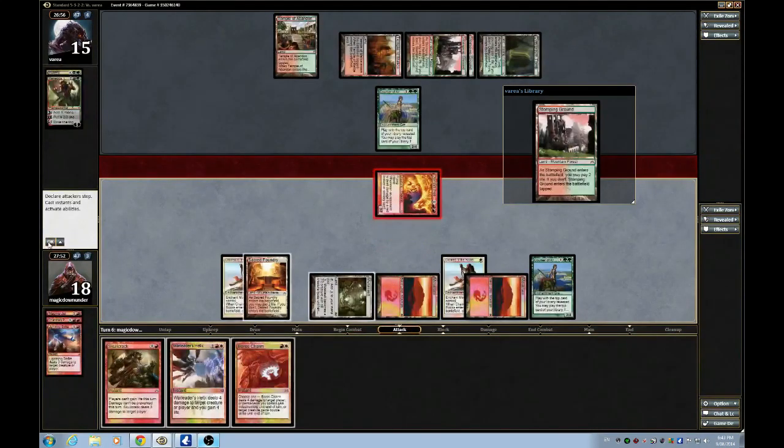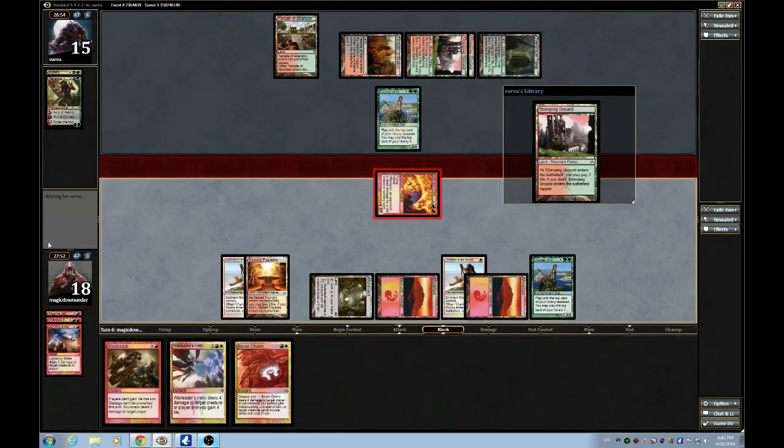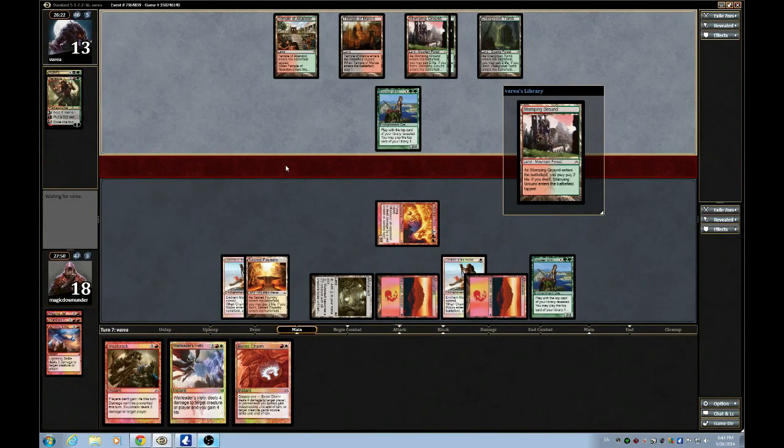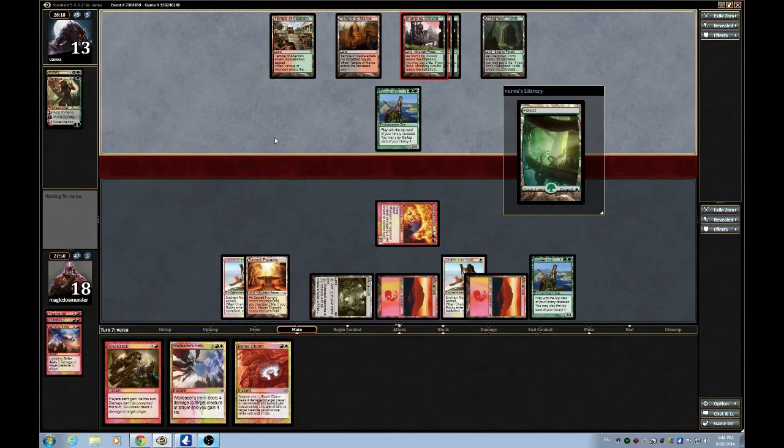I need to stop making up for the damage now. Unlocking control land so I can use Phoenix plus Borsham. But so far I've been playing this game really weakly — I should not have chained that creature. That was a horrible misplay.